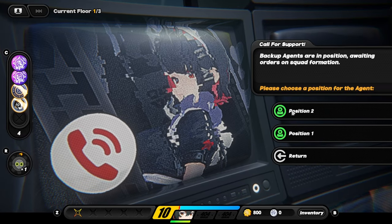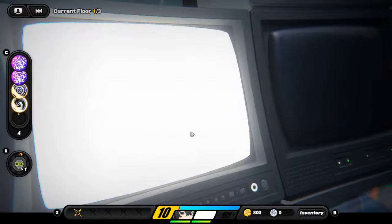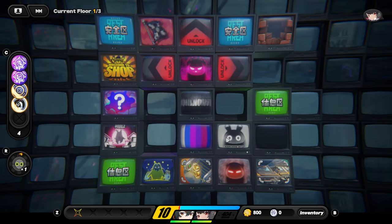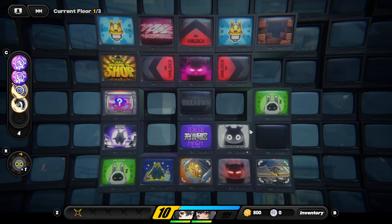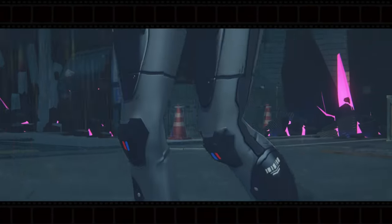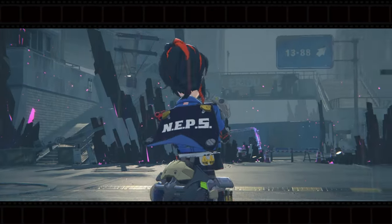Ellen's going to be our first support, so we're putting her in position two. We have two DPSs on the team, which is really awkward. We're going to our first battle so we can get some Razonium. Besides, we have a healing station on the top as well as to our right side of the TV screens, so we should be fine.